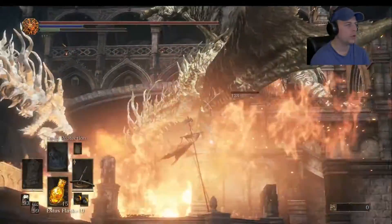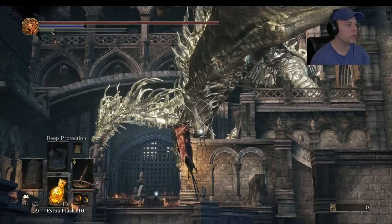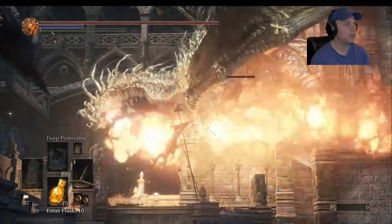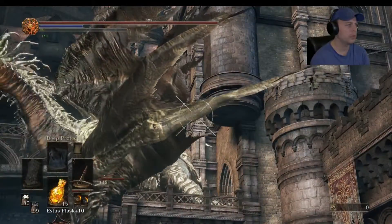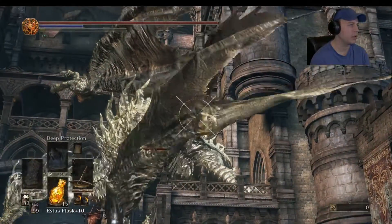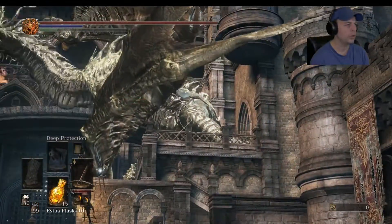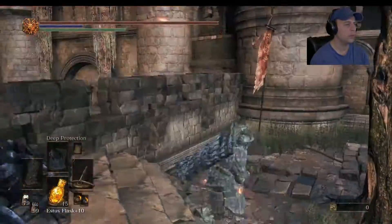There's another way you can do it that means you don't have to go on the roof. What you have to do is just shoot it with a bow. I was trying to find the right spot to hit for the best amount of damage — it looked like the bone of the wing — but it's just hard to hit every single time.